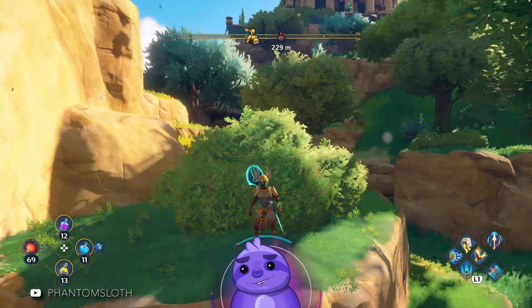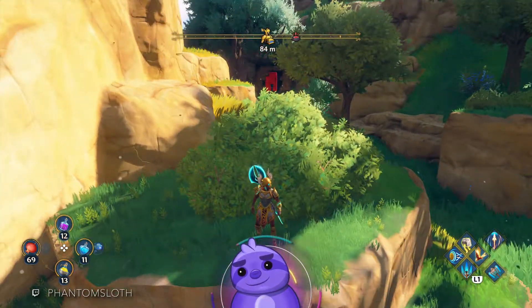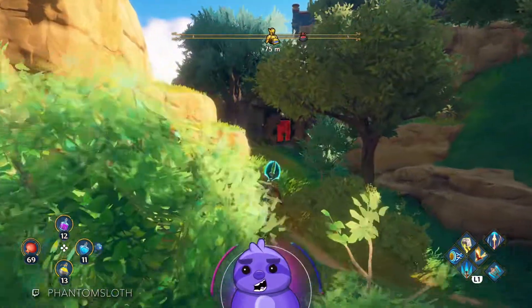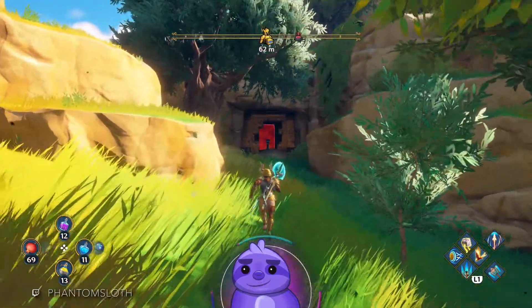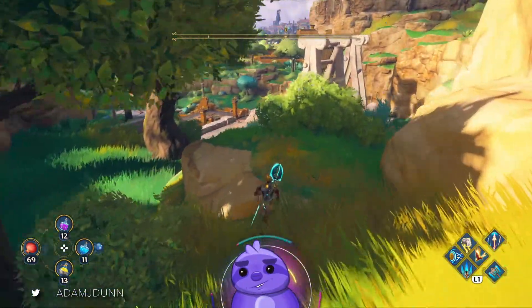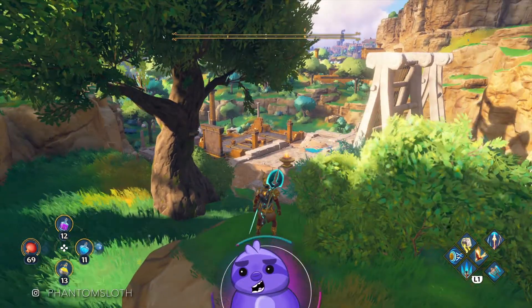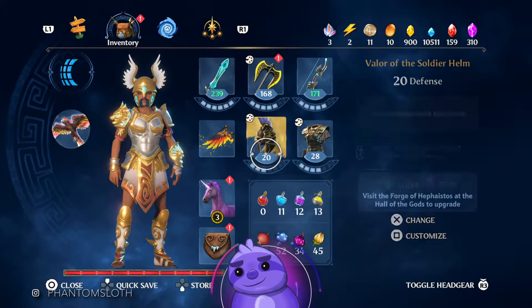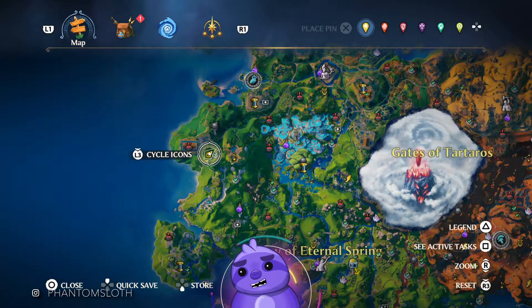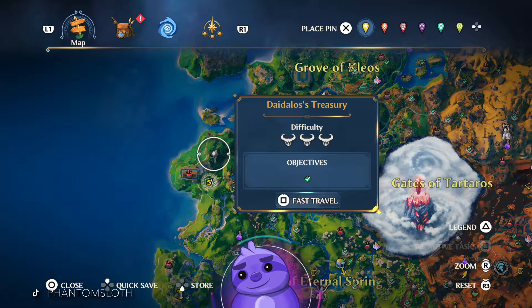What's up guys, Phantom Sloth here. Quick little video in Immortals Fenyx Rising on how to grab this chest that's back here behind this wall. This guy is hidden behind a breakable wall — smack it with your axe and come back here. There's a lectern by this mosaic puzzle. To give you the full location, this is here in the Grove of Kleos, right by the Icarus — the Daedalus's Treasury.